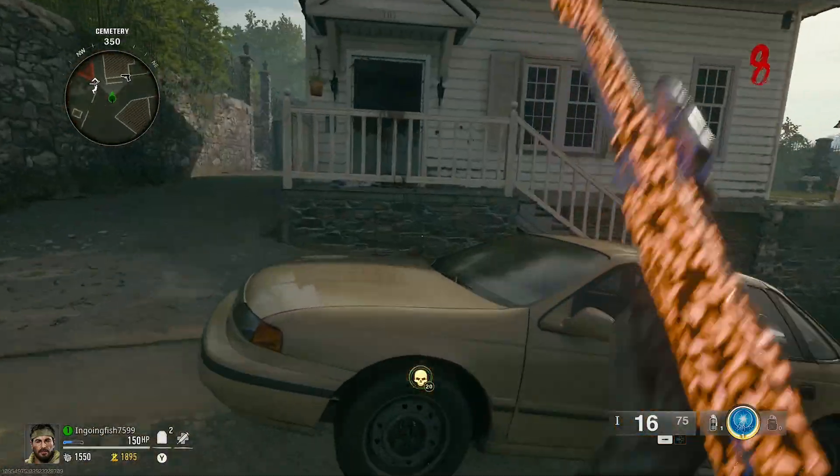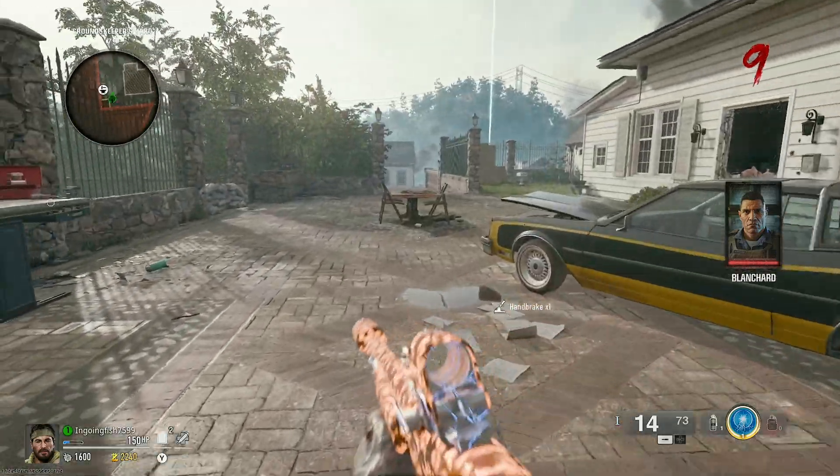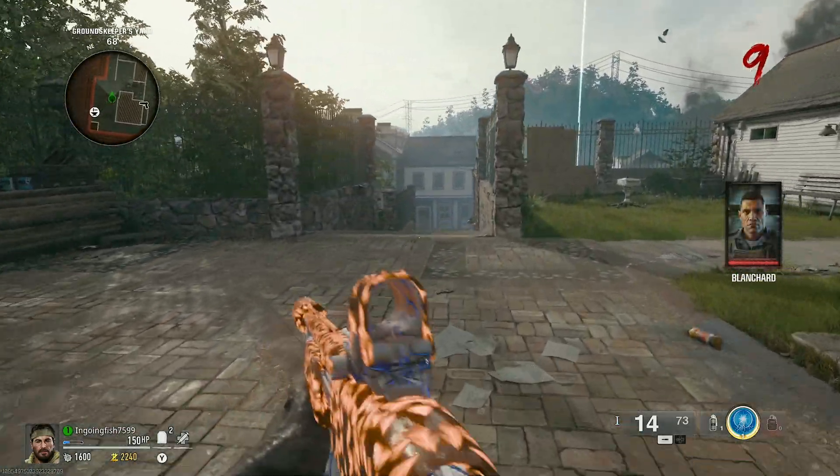Then you're going to want to make your way up to the shed. Hold X on it, walk inside, and there's going to be this piece. Pick it up — that's going to be your last piece for the jet gun.